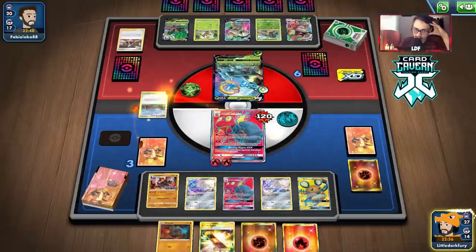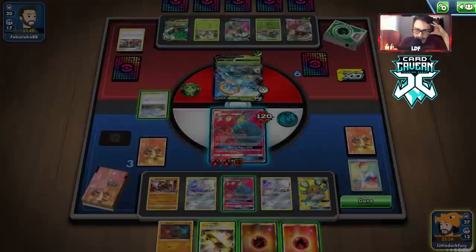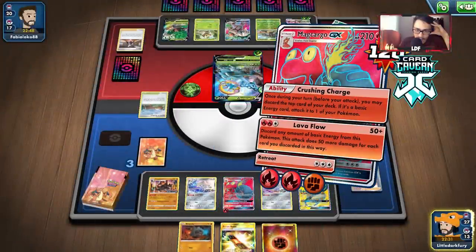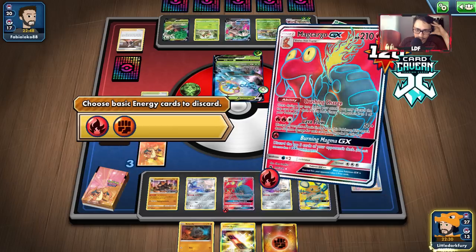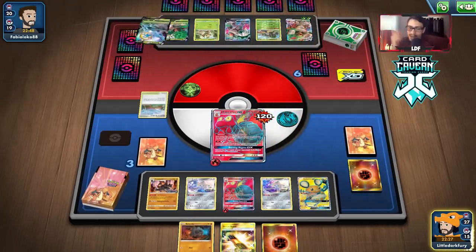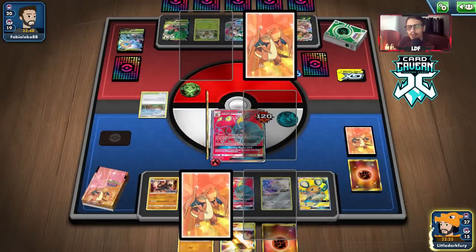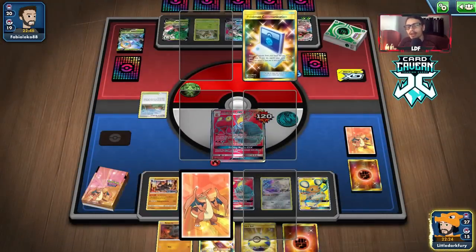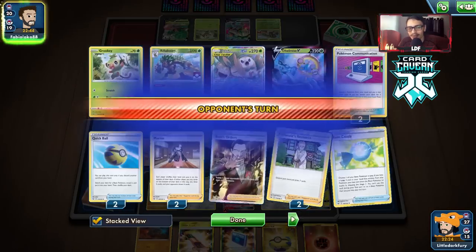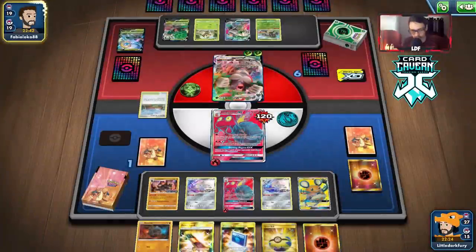Let's build up the big boy. He's weak to fire, right? Yeah. Against a grass deck this matchup is going to be easy regardless. Even if they have Weak Guard Energy it makes things a little more difficult, but playing a grass deck is about as easy a matchup as you can get.